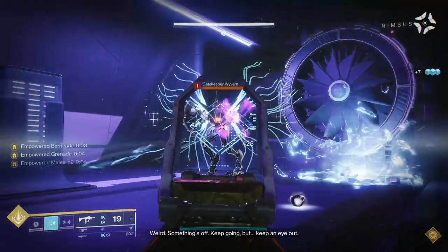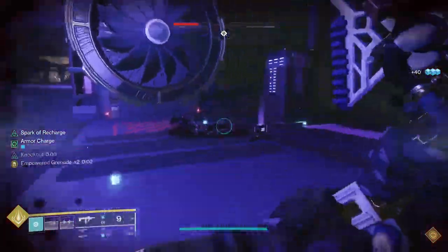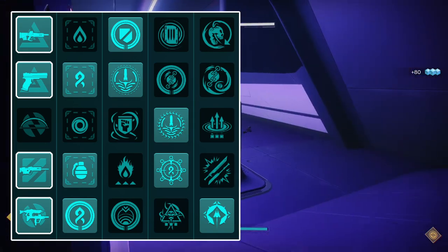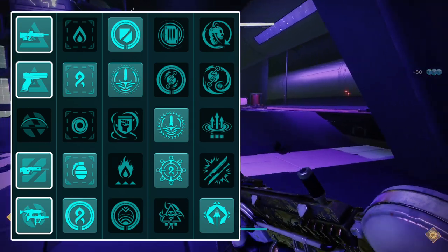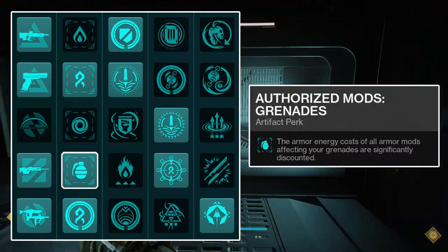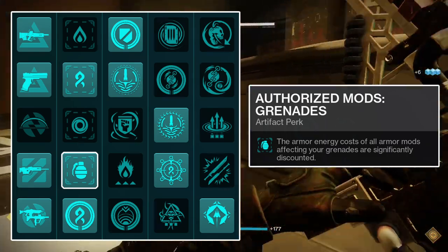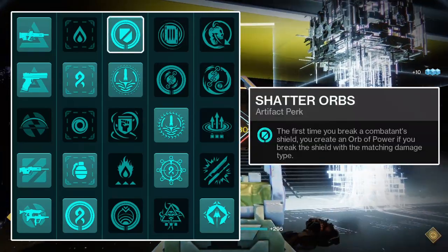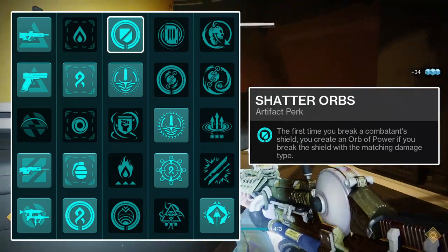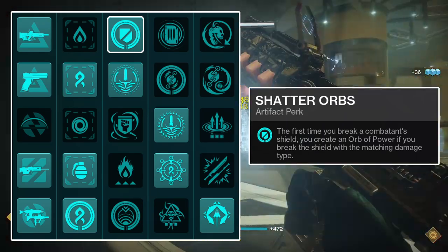With the subclass build out of the way, I'll talk about the Seasonal Artifact if you're playing during Season 20, the Season of Defiance. As the season's artifact isn't very tailored towards the Arc subclass, this section will be shorter than usual. In the first column, run whichever Anti-Champion mods you need for the content you'll be running. In the second column, run the Authorized Mod for Grenades — this decreases the cost of any armor mod affecting your grenades to one energy, allowing you to slot more mods. In the third column, run the Shatter Orbs mod. Shatter Orbs causes an Orb of Power to be summoned upon the destruction of a Combatant Shield with the corresponding energy type, though it only works the first time any one shield is destroyed.